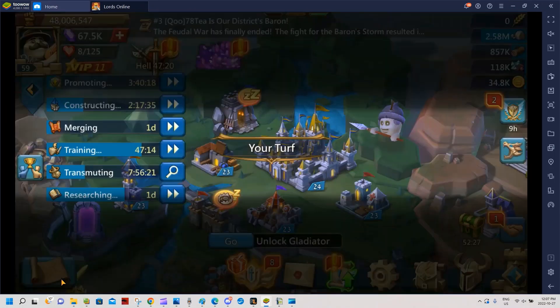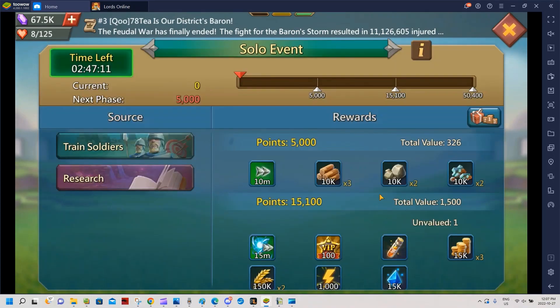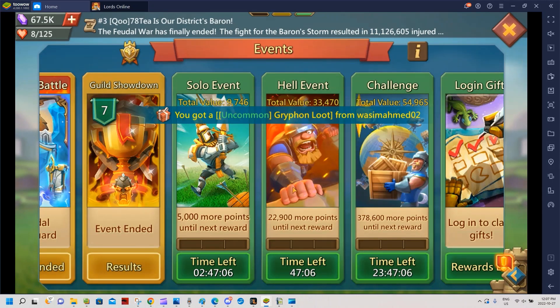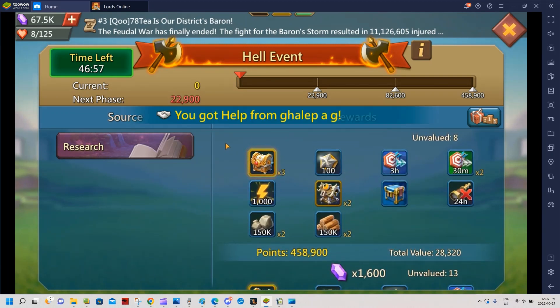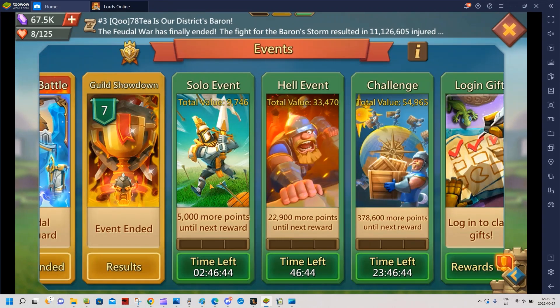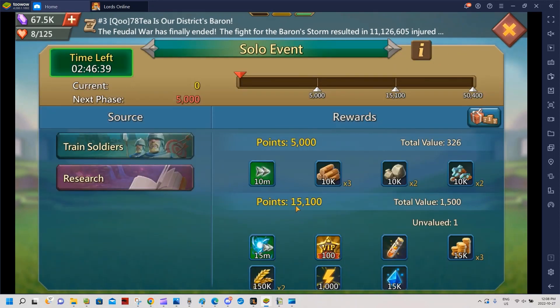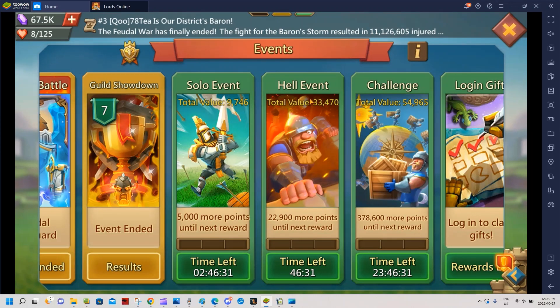If there's a castle skin in the event, you'll need to manage your energy and speed-ups carefully. You need to complete the solo event to get three chests — it's three chests at phase two and again at phase three. The jump from phase two to phase three on the element event probably isn't worth it for just castle skin resources. The best approach is to match the solo event type — troop or research — with the element event. For research, completing the solo and hitting phase two on the element event gives you six chests without burning too many speed-ups.